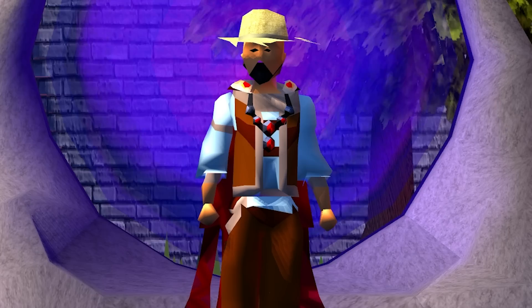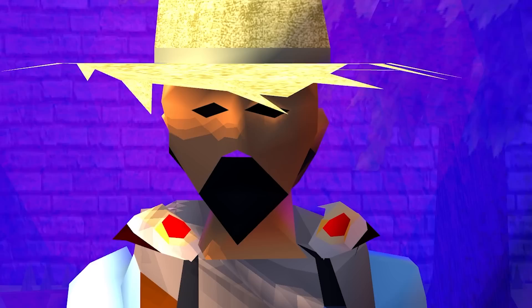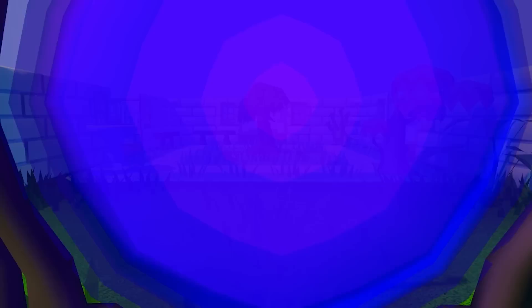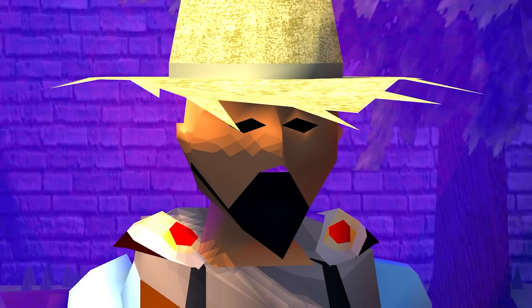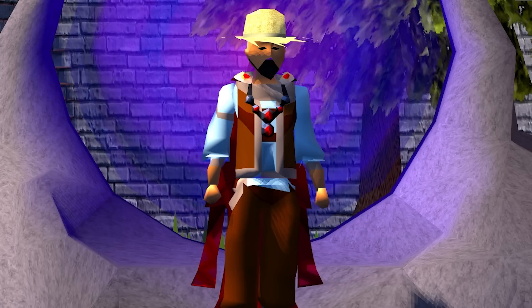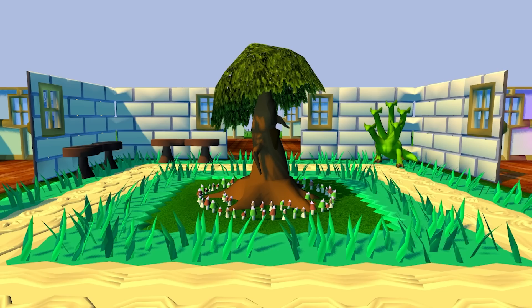At level 65, you get the best room in the POH — it's so good that you need two of them. It's the Superior Garden. Every single great quality of life feature you could have dreamed of is in this room. The only downside is that even though you unlock it at 65, it doesn't really become busted until 85. At 85, you can get a fairy ring right there. Teleport to your house and you're instantly at a fairy ring. This saves so much time — even having a portal to the Salve Graveyard is not comparable. It's incalculable the amount of time saved.